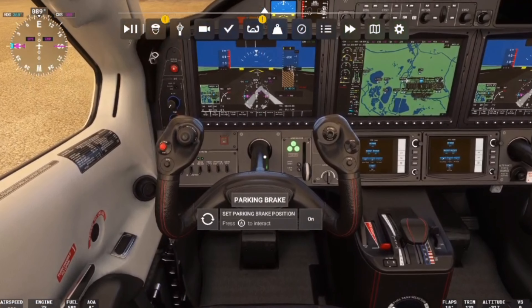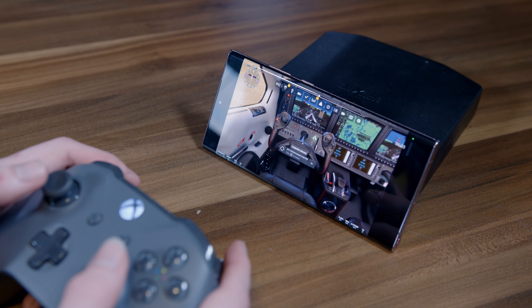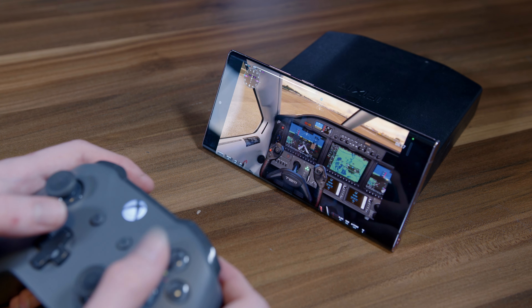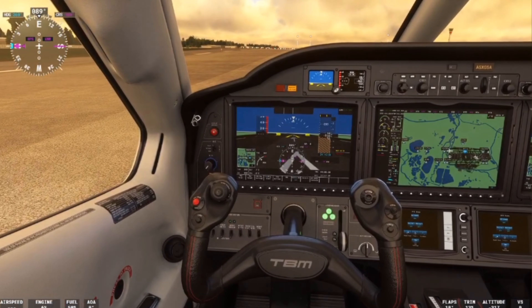The text is so small I can barely read it. I had to get this close to actually read the text. That is not good, and again I have no idea what buttons do anything, and it's not giving me any tutorial hints either.